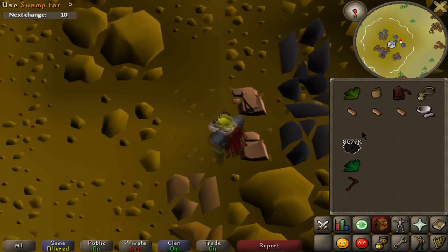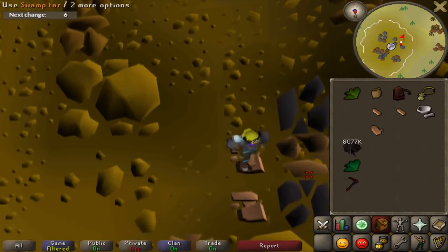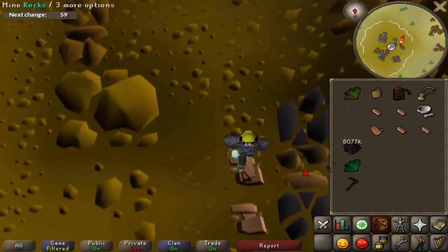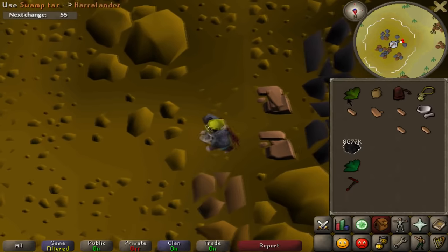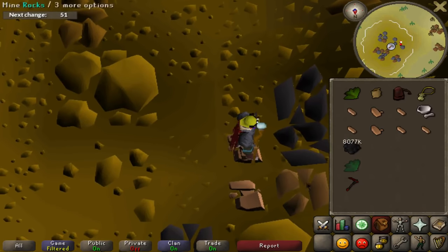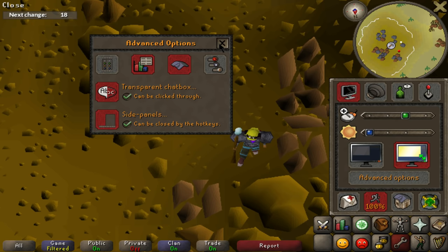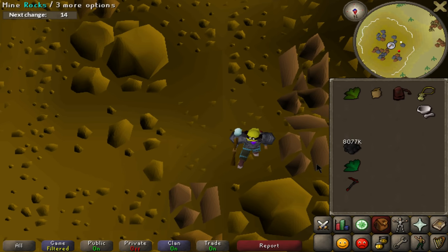It took me many hours to get the muscle memory down for this, even after doing a lot of XP with 3-tick 2S2G. It can be annoying at first, and you will always misclick here and there no matter how many hours you spend doing it, but it is very fast XP. You may want to take it one step at a time, first practicing without dropping and then incorporating the dropping into the cycle. One small thing I found useful is to turn off the minimap orbs, which can be done in the advanced options in your game settings, as it clears up that area to make clicking the southern granite rocks easier.